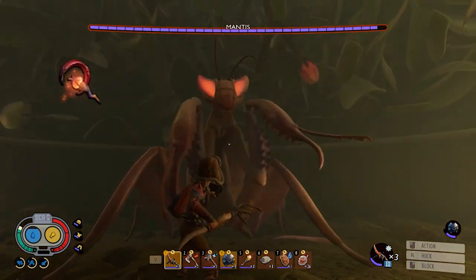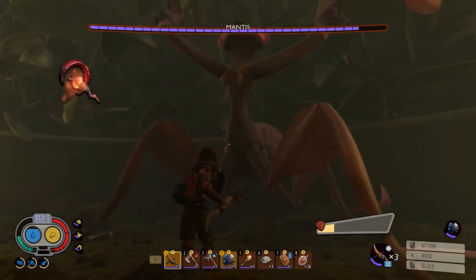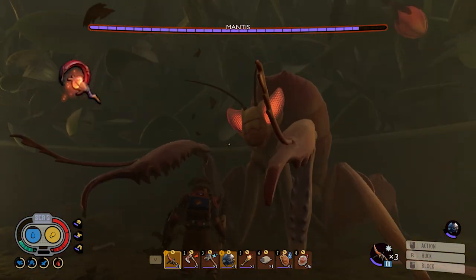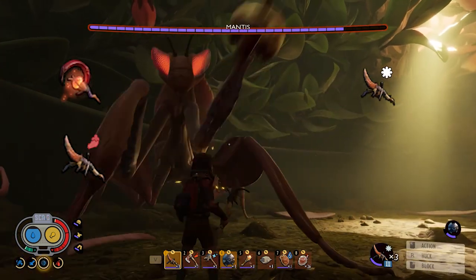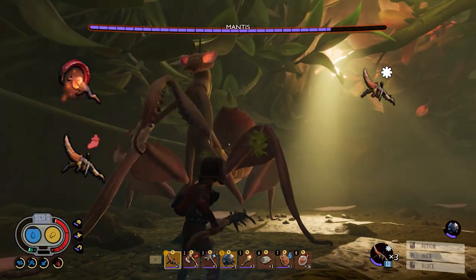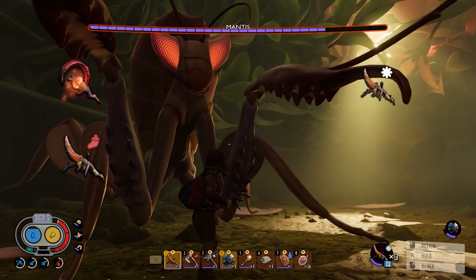I like to bring a Spicy Staff to the Brood Mother fight. Otherwise, the Rusty Spear is still the best weapon for both the Brood Mother and the Mantis. You can bring a Spicy Spear to the Brood Mother and a Salty Spear to the Mantis. If you are exceptionally good at perfect blocking, the Koi Armor set gives a faster Mantis fight.